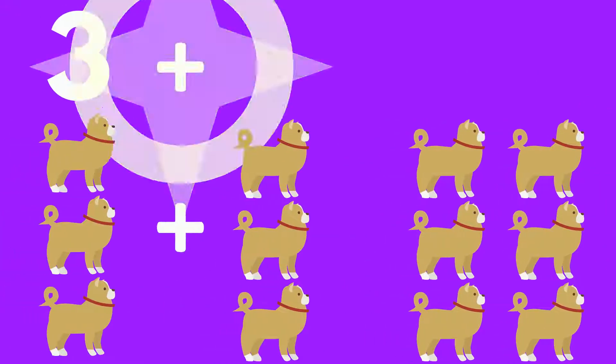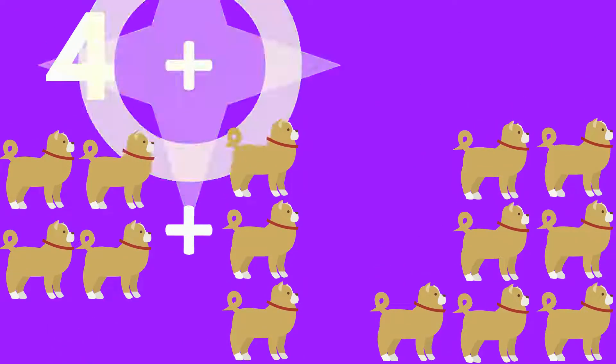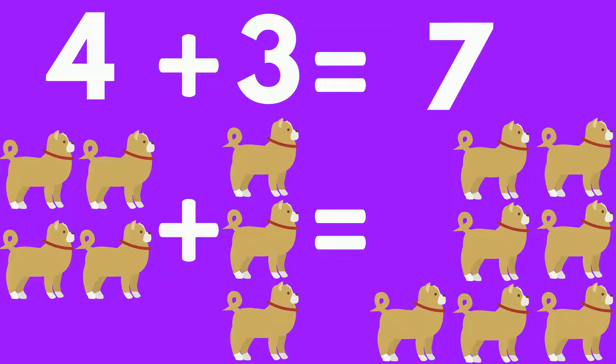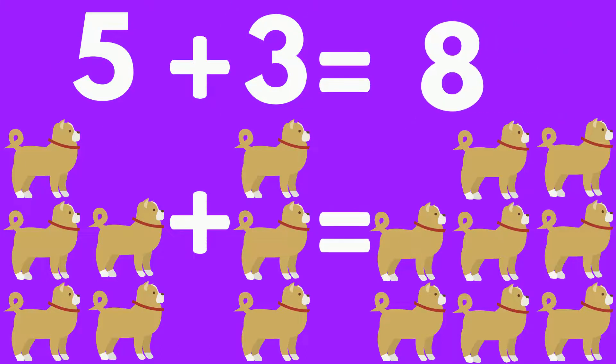3 dogs plus 3 dogs equals 6 dogs. 4 dogs plus 3 dogs equals 7 dogs. 5 dogs plus 3 dogs equals 8 dogs.